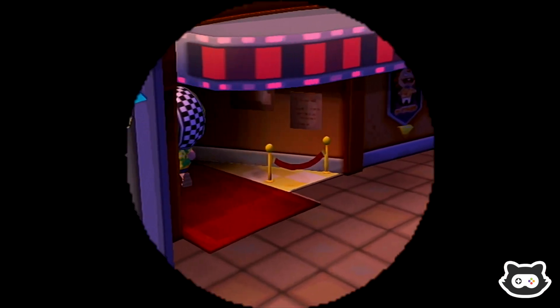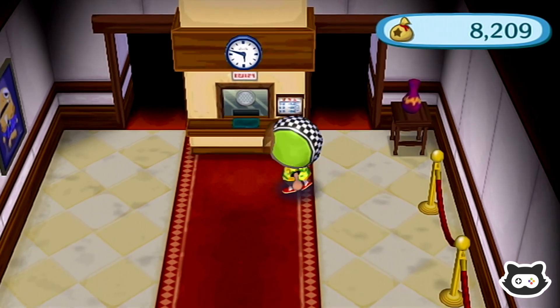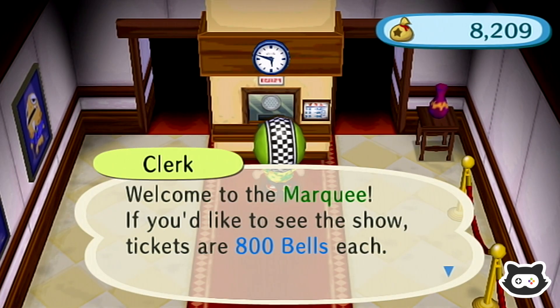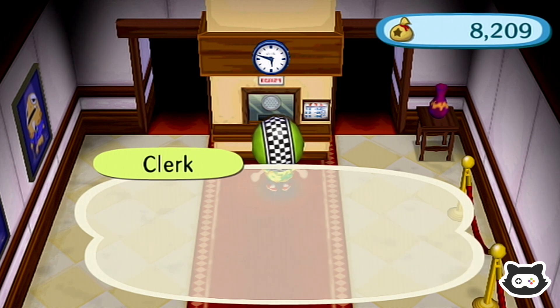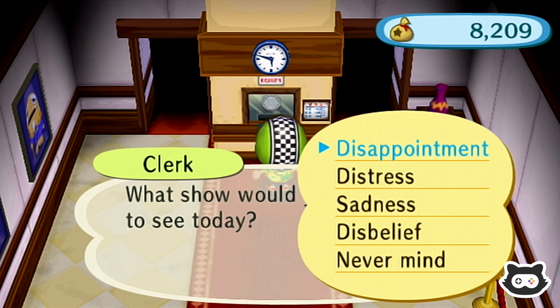Let's go and see — I think it's got a red banner so it's not showing a show yet. Can we go in? If you'd like to enter the theatre, please buy a ticket at the ticket counter. Oh wait, so we can actually go in. Welcome to the marquee — if you'd like to see the show, tickets are 800 bells each. Sounds good. What show would you like to see? Hmm, has it got a list? Oh — disappointment, distress, sadness, disbelief, and never mind. I know if you do a specific one you get Frillard. But I don't know which one. Let's go disbelief.